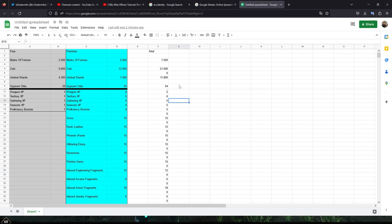Now with the combined amounts — both the free and the premium — it's going to give you a grand total of 7,500 marks of fortune, which is about $7.50 USD if you buy the $5 pack. And as far as the total amount of coin, 21,000, and then 11,800 total umbral shards. Again, this is from the free and the premium version combined.